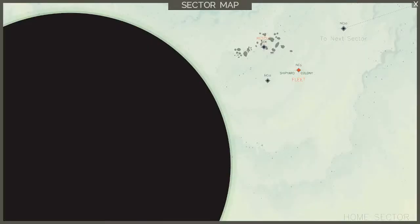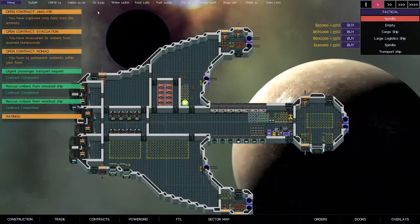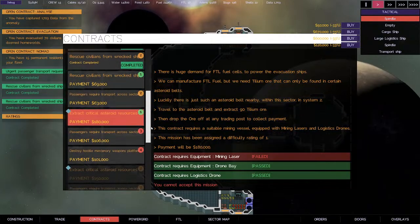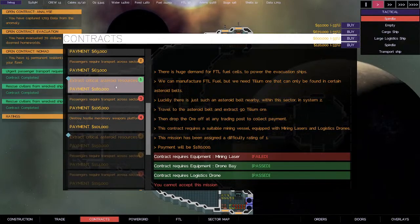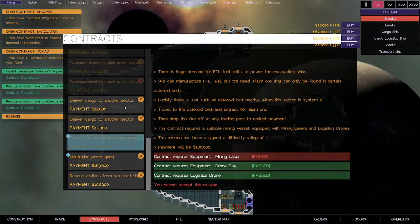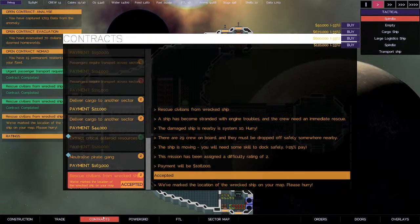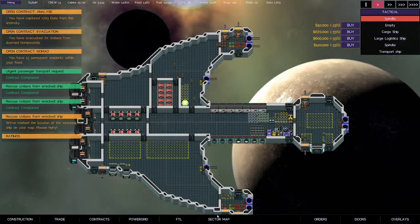Sector map — what have we got? We got a rescue mission over here to do. We have everyone offloaded. Before contracts, is there anything else we can do here? Critical asteroid — I can't do that, I don't have any mining equipment or a mining laser. Rescue from another ship — sure, we'll do that.